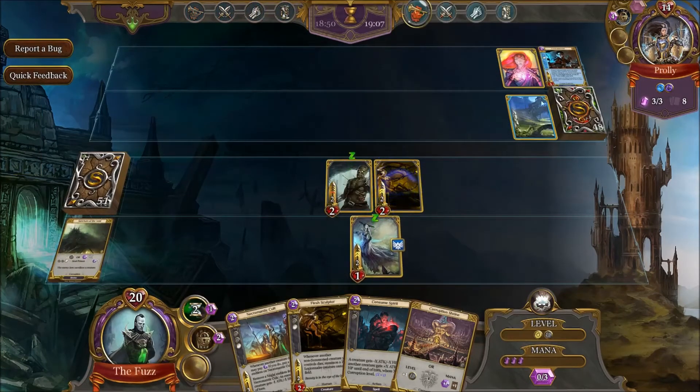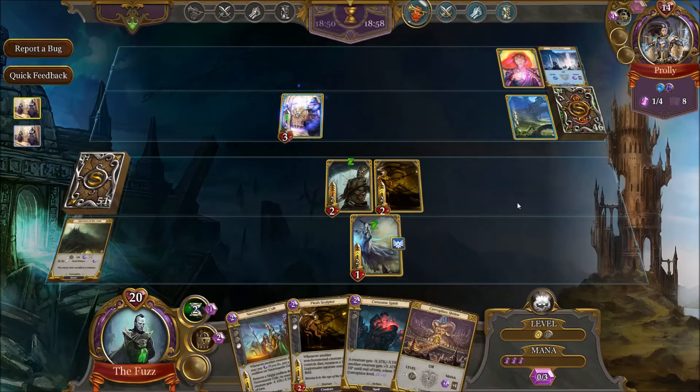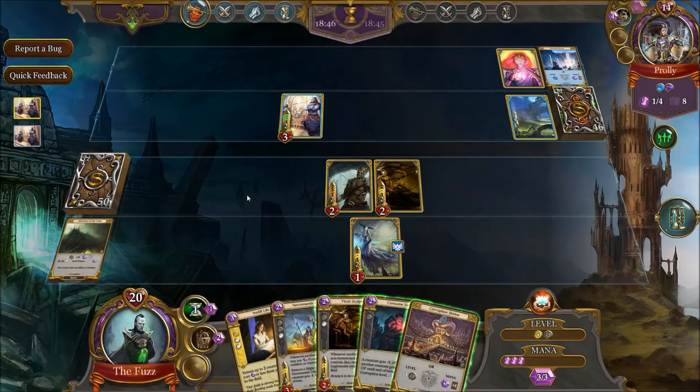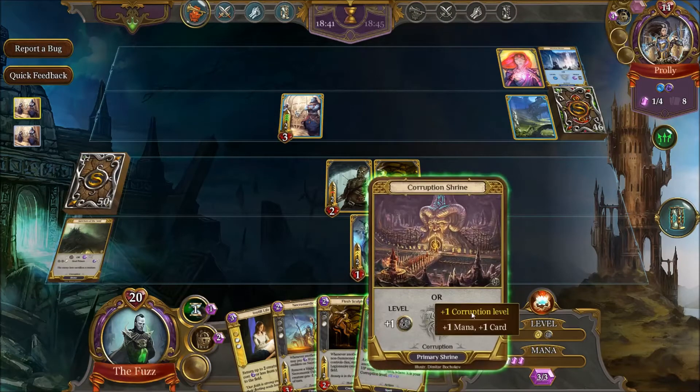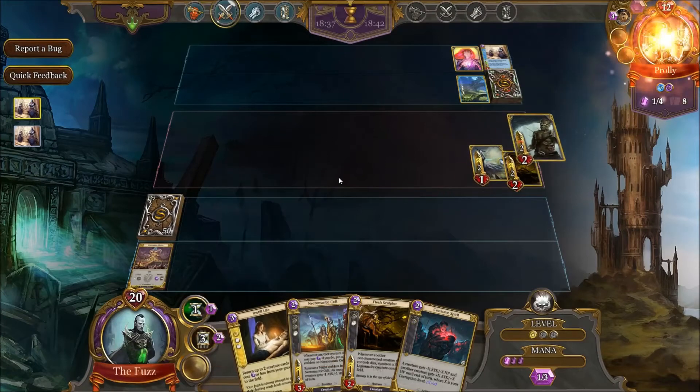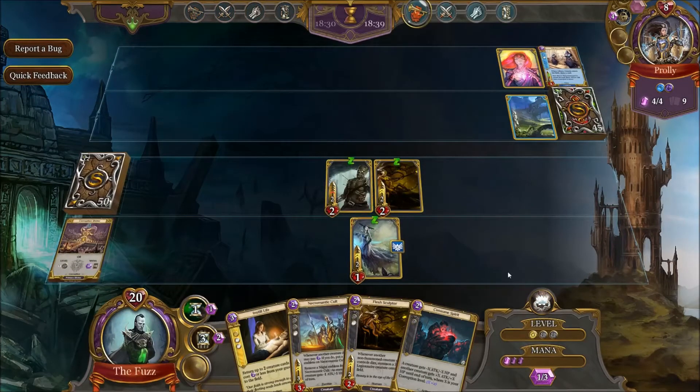If he assassinates, well I've got another Sculptor, so it's not a big deal. The important thing is to keep pushing damage. He didn't assassinate — maybe he doesn't have it or doesn't want to. Nothing in the grave yet. We're going to go for Soul Prison, which lets me continue to do damage. I've got Instill Life — that's pretty good. We can play Cult now as well. But we definitely want a second Sculptor because that basically makes my board completely immune to Cataclysm. He'd have to Assassinate the Sculptor and then Cataclysm, and in that case I can just Instill to bring back most of my stuff.